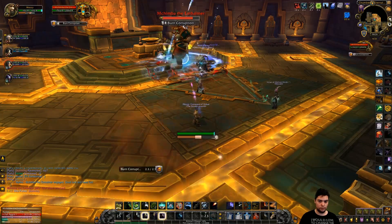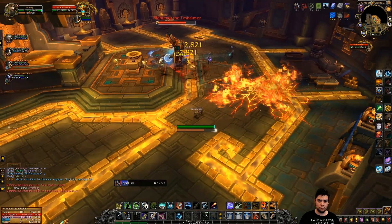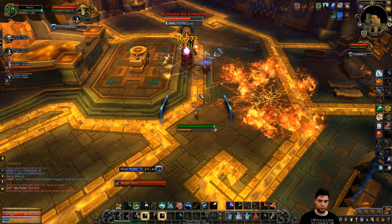Up next is McKimba the Embalmer. We can be quick about this fight. Don't stand in the fire, and heal the person that is targeted by Drain Fluids up to at least 90% of their health, or have them using an immunity.